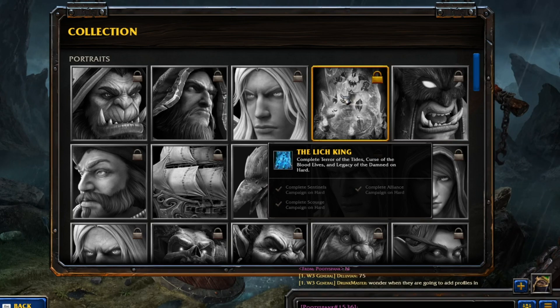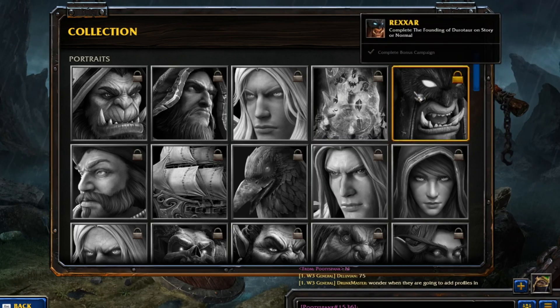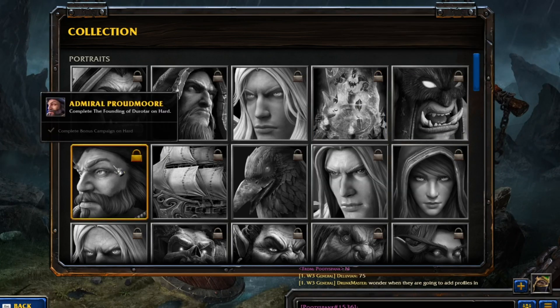Same thing with the other ones - you have to complete the campaign on Hard Mode if you want to unlock that one. This one is Wexar - complete the Founding of Durator on Story or Normal. So you have to complete the bonus campaign to unlock this one, and the Hard Mode version to unlock the other.